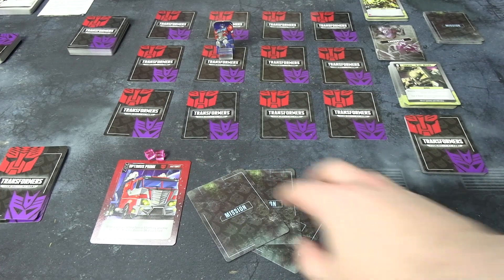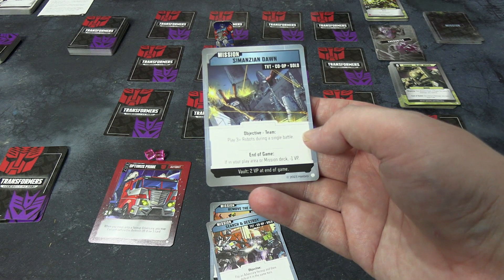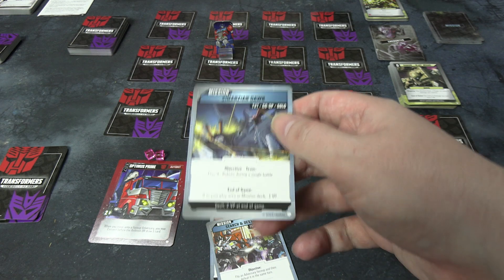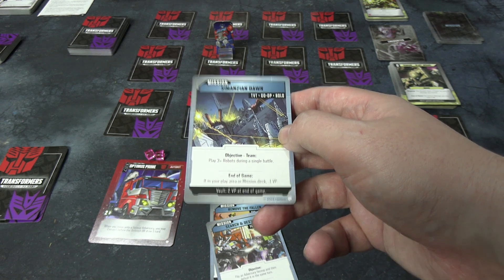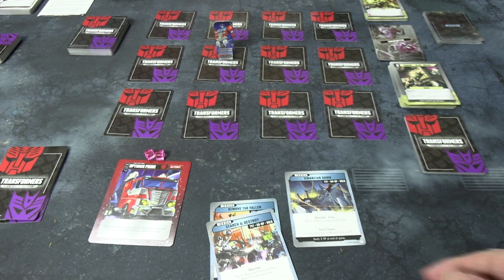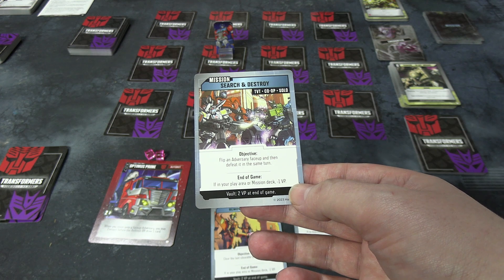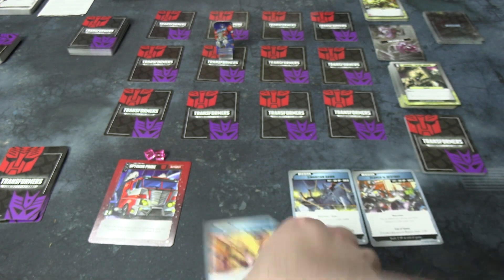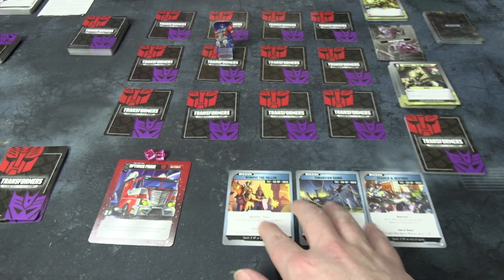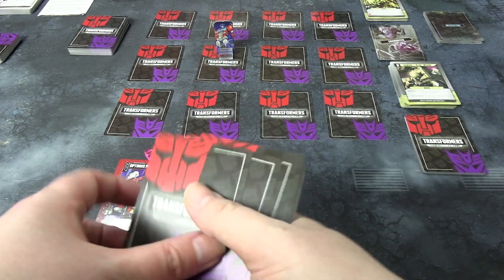We need to turn over our three missions first and then draw five cards. I randomized these before recording but haven't looked at them. The first mission is 'Somantzian Dawn' — play three or more robots during a single battle. The second is 'Search and Destroy' — flip an adversary face up and defeat it in the same turn. The third is to clear the last clearable ruin in the matrix — clean up Cybertron as you go. Active missions when you find bosses make the bosses harder; victory points don't matter in solo.